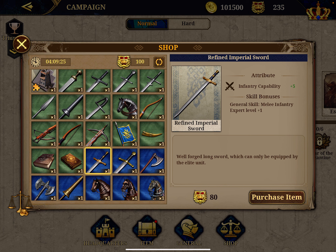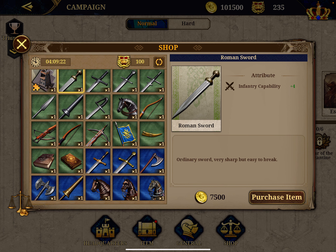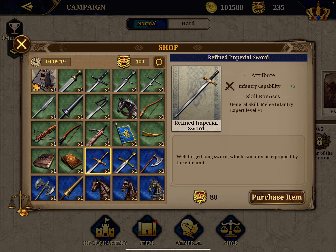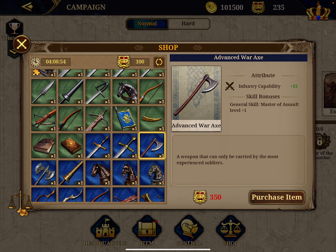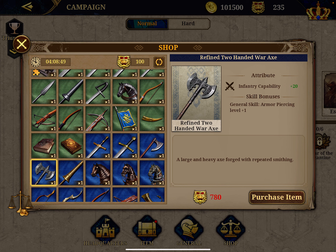The blue items are the same as the green. The refined imperial sword is very similar to the Roman sword — the plus four gives you plus five, and on top of that it comes with a skill bonus for the general. The problem is that blue items don't cost coins, they cost medals, which are rarer. The second tier sword gives you plus 10 with infantry expert level, the third is master of assault at plus 15, and the fourth is plus 20 with armor piercing.